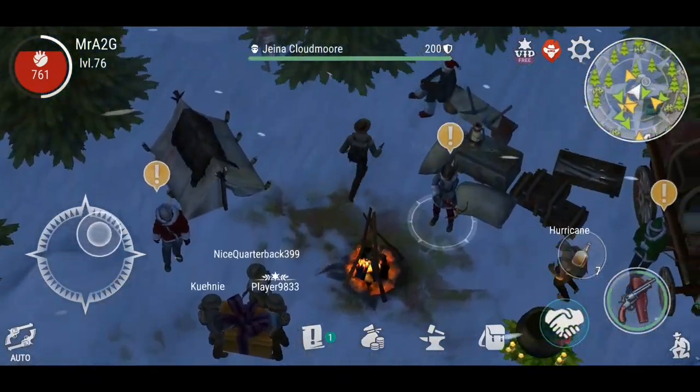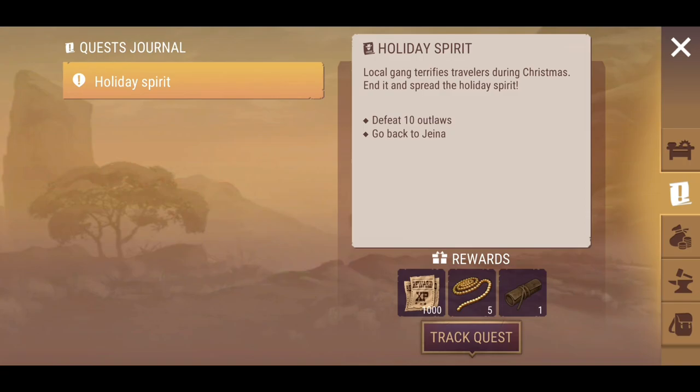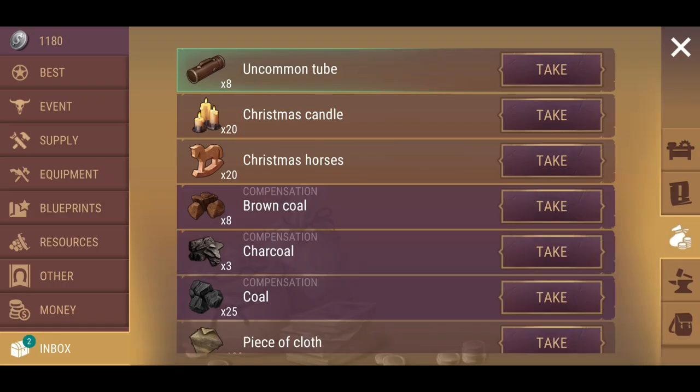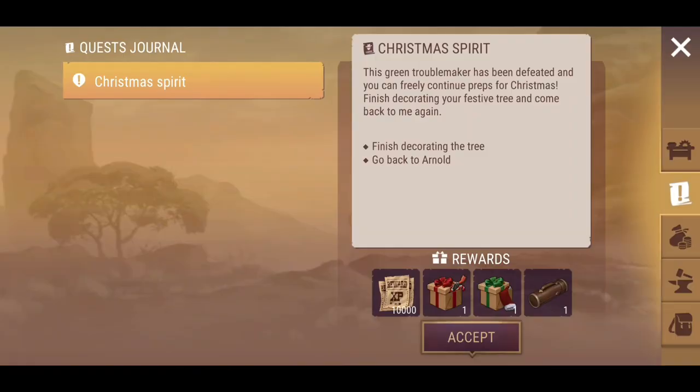We're going to head into the Christmas spot zone here. We're going to claim our bits and pieces. Holiday Spirit — I'm going to accept that. I know I'm going to need to do that shortly. I've actually got a few uncommon tubes as well for the blueprints. We'll get onto that shortly. As I said before, that might be in a future video. I want to make that a separate video instead of cramming all that into one big video. What have we got here? Finish decorating the tree — obviously I'm going to accept that, whether I get there or not I'm not too sure. That's another uncommon tube.